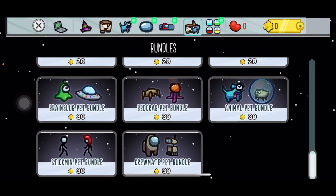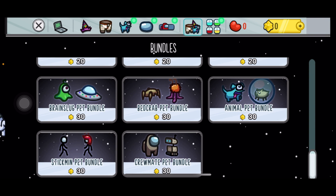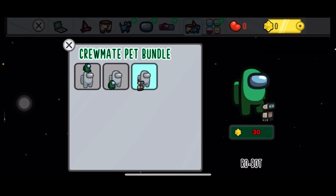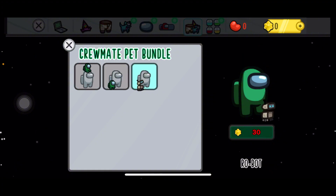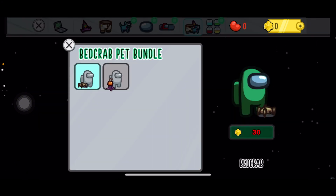Head on to bundles, and once you scroll down you will see all the bundles. Right here you will see the crewmate pet bundle. Just for 30 stars you can actually get the crewmate pet bundle — it's really cheap and you can always get it anytime you want.